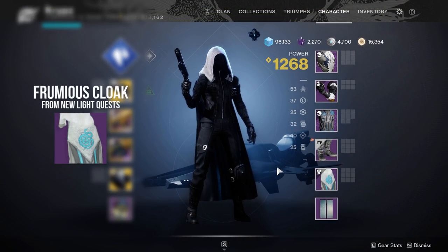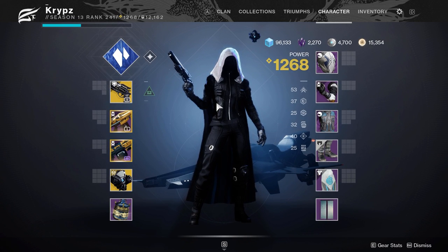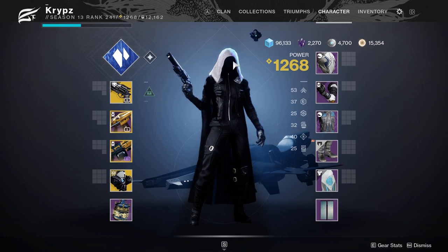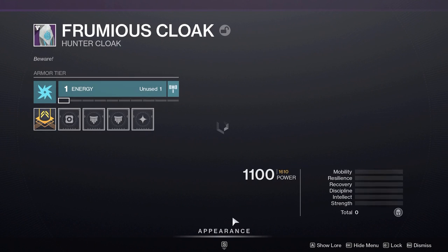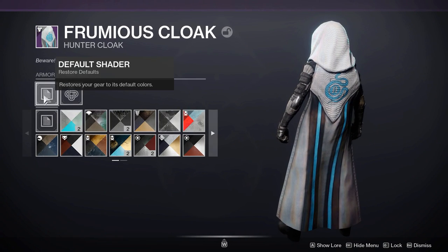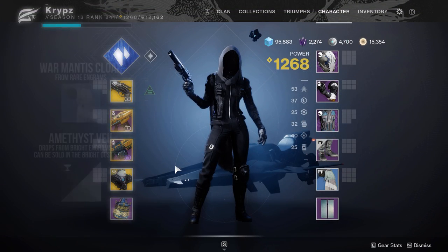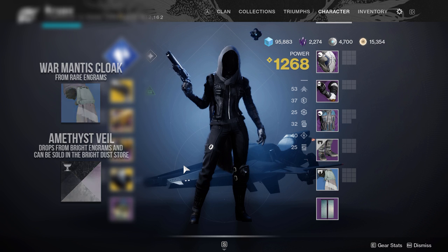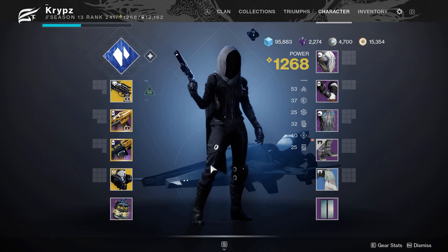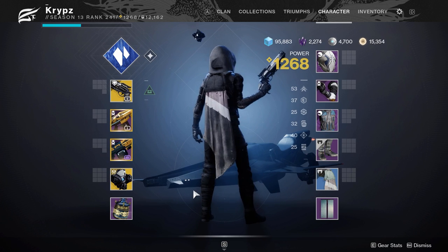The next cloak is the Freemius cloak, which drops from the New Light quests. It works, but not as well as the others — the top of the hood is non-shadeable so you can really only get it in white. After that, the War Minters cloak is a blue drop that's quite nice if you like short capes, and you'll be able to use it in transmog when that feature becomes available next season.